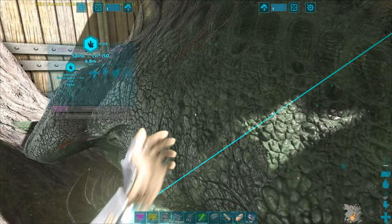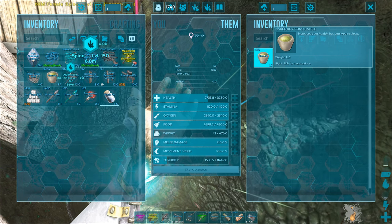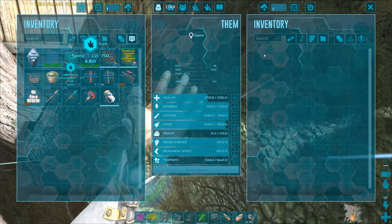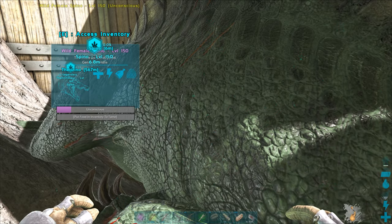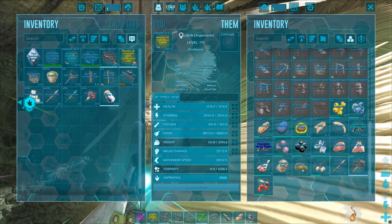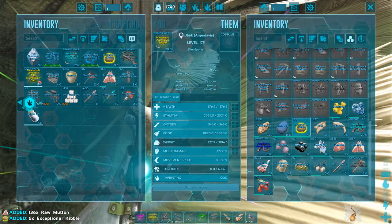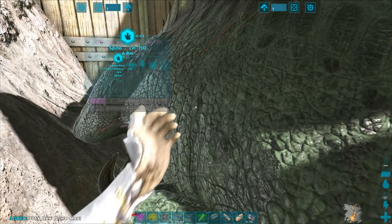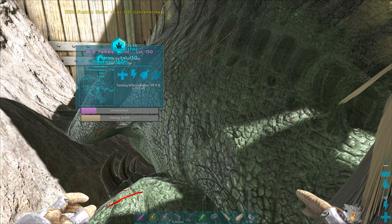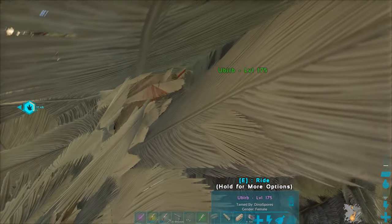Right, let's address the spino — grab the narcotics and give it about 125 to account for any server lag. If I were to de-render it I probably could feed it now. The therizino is a bigger concern actually — I'll de-render this one. Give it the six kibble it requires, a bit of mutton, bit of prime, bit of cooked food — it's overkill but just in case. It's already at 12.5%, 24.9%, 37.4% — it's on its way.